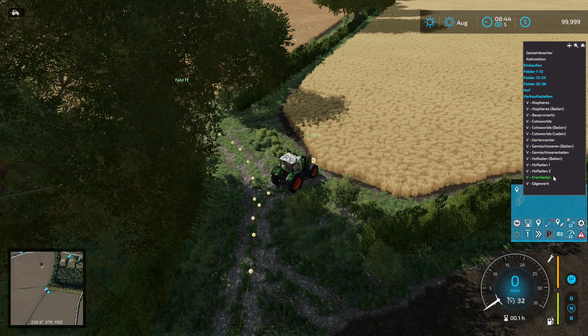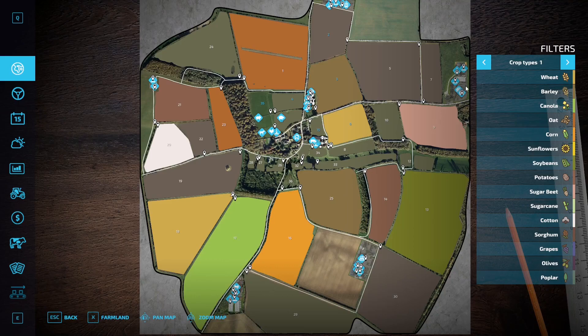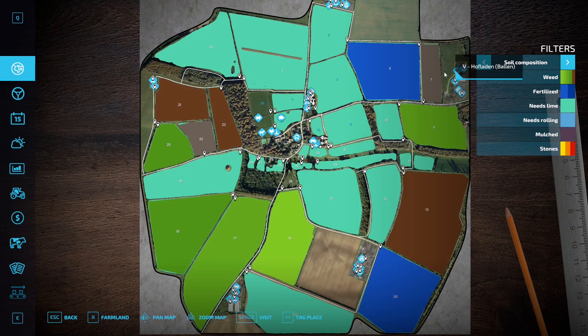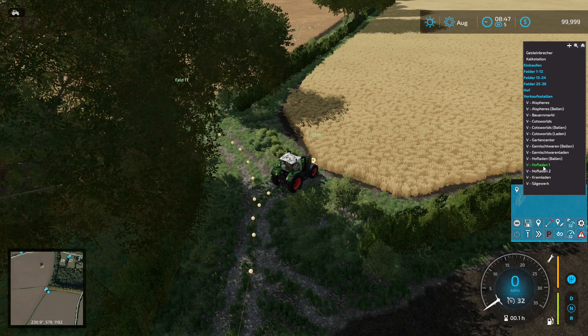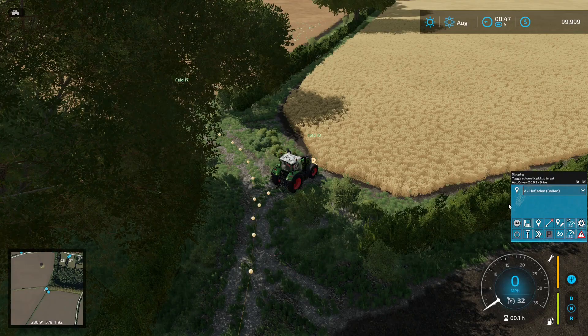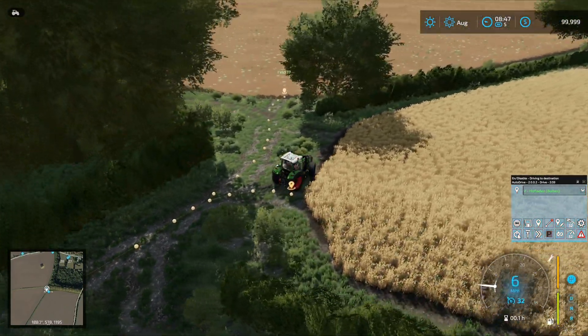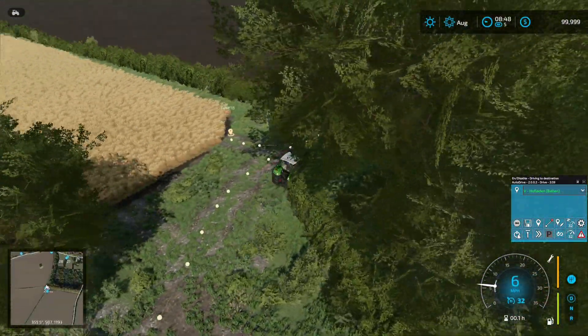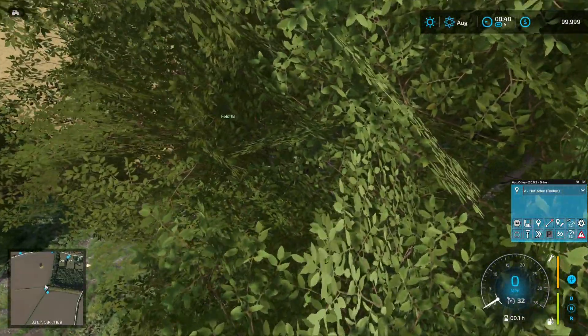I believe these are the sell points, so you'd have them on the map. The easiest way if you know where you want to go is just to go to your map, pick the destination — for example the Hofladenballen — select it, and it will go there. You can see it works pretty well and you don't need to do much to keep it working, and it will save you a lot of time.